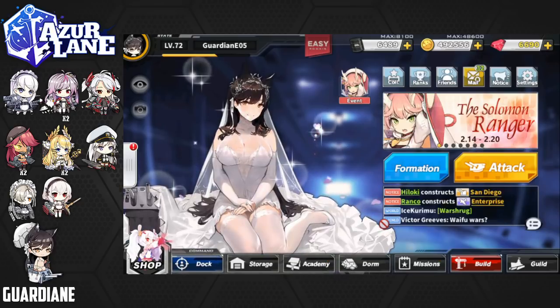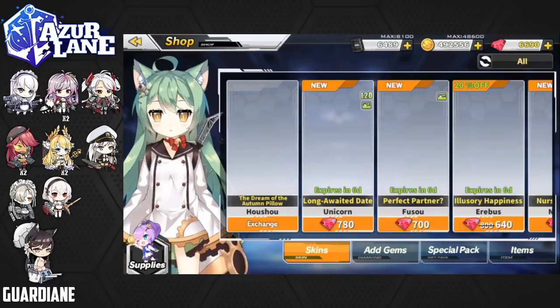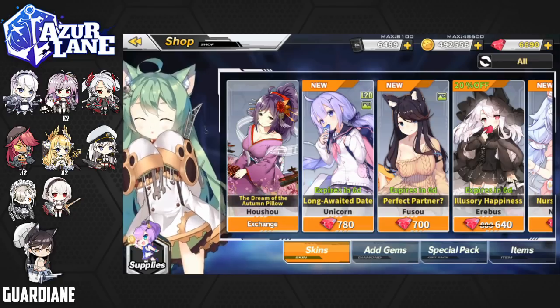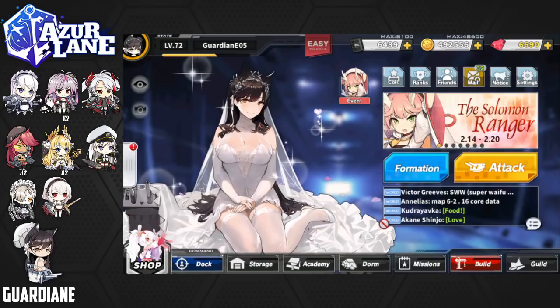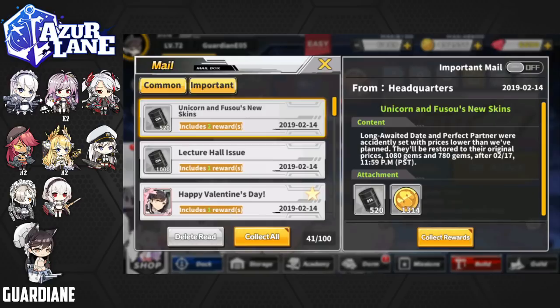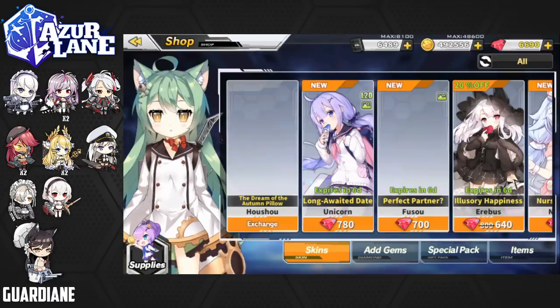Another thing I noted is that the shop has the Fuso skin erroneously at a discount — it's supposed to be higher than this. It's at 700 but should be at 780. Similarly, the Unicorn Live2D skin is priced at 780 but is supposed to be 1080. So it was priced this way by mistake and it's going to get corrected after the 17th. Since I was already going to buy the Fuso skin, let's just do it right now.